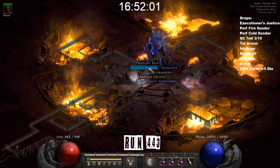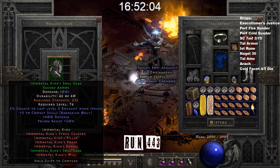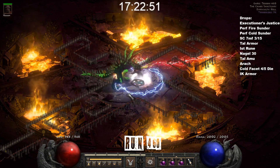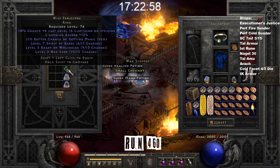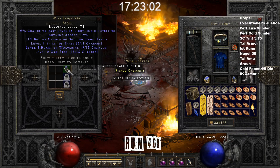Run 443, a Set Sacred Armor drops out of Diablo. Most of us know this is Immortal King's. At run 460, a Unique Ring drops — a kind of rare one which has much more value in hardcore. Whisp Projector, close to anti-perfect.